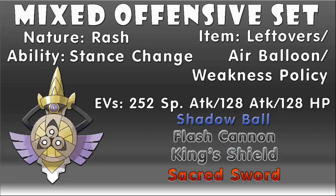Now we have the final Aegislash set, which is a mixed set that not many people will expect to see. We're going to give Aegislash a Rash nature to increase its special attack but lower its special defense, and put 252 EVs into its special attack, 128 into attack, and 128 EVs into HP. The two main moves on this set are Shadow Ball and Flash Cannon, which will both be extremely powerful due to the max special attack investment and the STAB bonus. We'll be keeping King's Shield to switch back into shield mode if needed, and Sacred Sword for some extra type coverage. Overall, this is a pretty awesome set, and I really encourage you to try it.